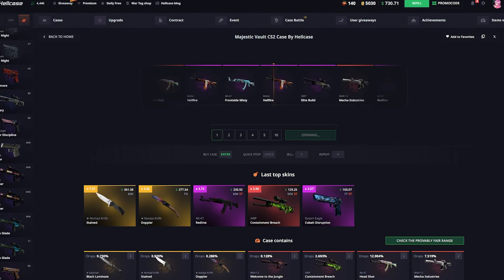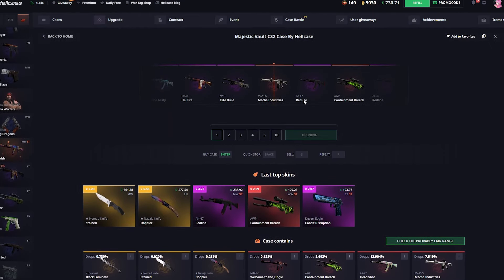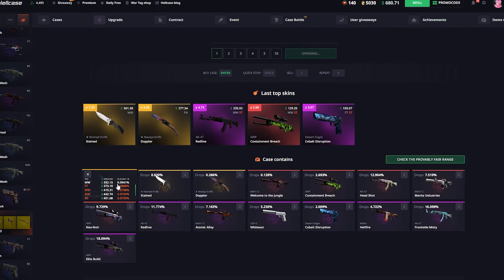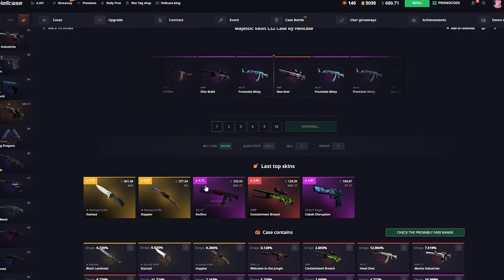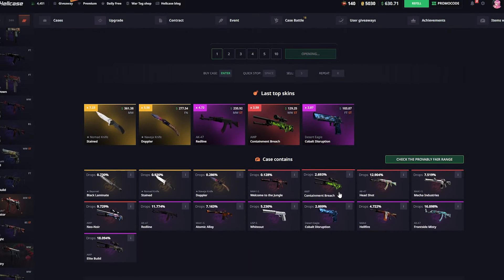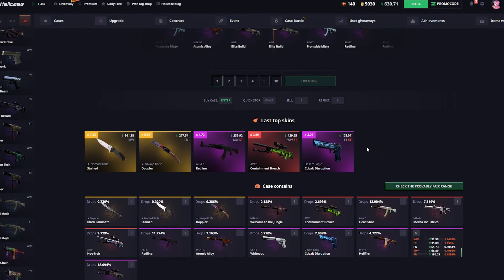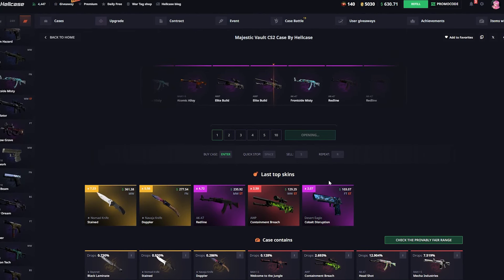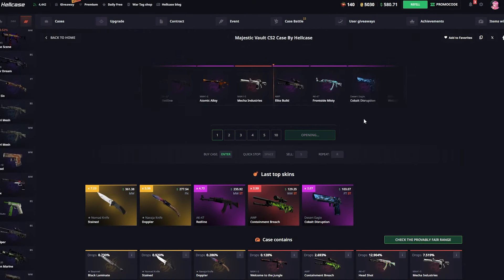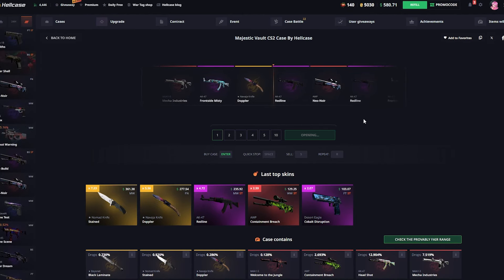Let's try some majestic vault cases. That first hardened case result was actually crazy — two knives on the first try. These majestic vault results are pretty average, but imagine hitting like a bayonet black lamb. Oh my god, that IS a bayonet! That was actually profit. Frontside misty — surprisingly also profit. That is pretty crazy. Elite build — that's gonna be bad, 18 dollars. Yeah, that one's a loss.